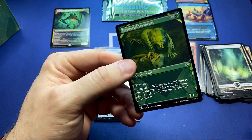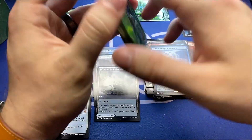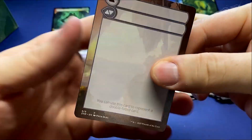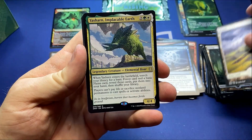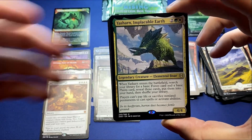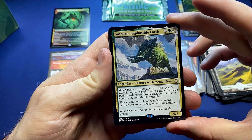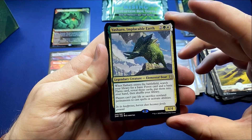I'm going to have to dig back through — I kind of want to keep these showcase cards separate. I think there's a ton I haven't been pulling out, trying to go so fast I'm not even doing a full scan. Yasharn, Implacable Earth. Does that all sound right to everyone?